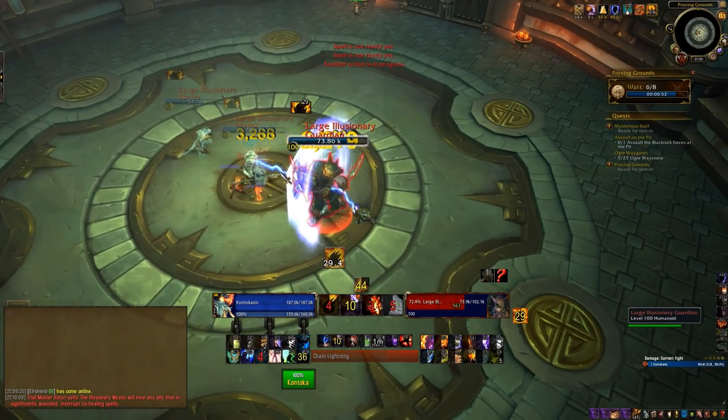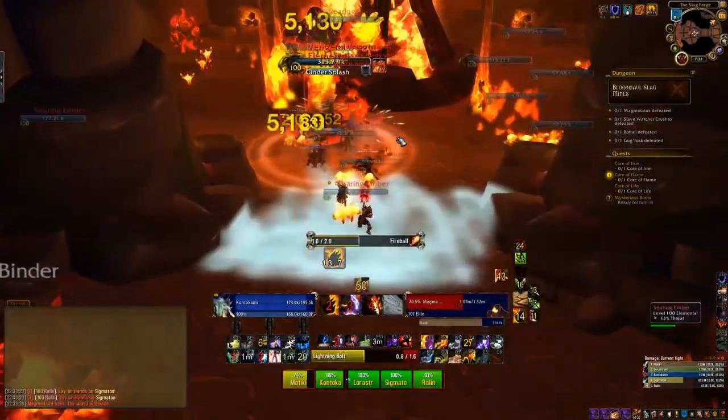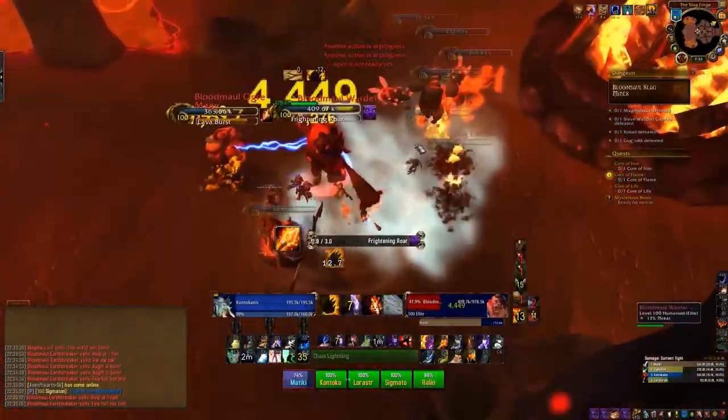CC a lot, move out of Crush, stay spread out, interrupt Subjugate, interrupt or dispel Stone Bulwark, AOE down the Elementals, kill the Magma Lord, kill the Ogres, interrupt Magma Binding and Frightening Roar.